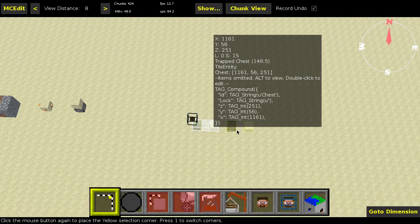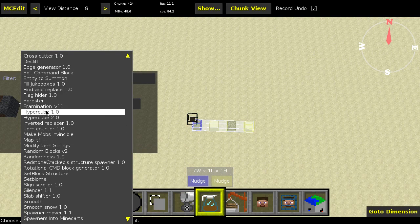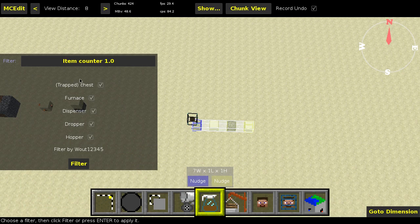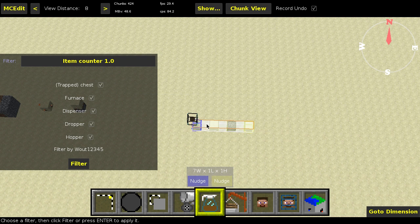Let's head right into MCEdit. Here they are — we've got our four containers. Go to Filters, the Item Counter 1.0 should be somewhere in here — yes, right here. The filter options are quite simple: there are just five checkboxes, basically selecting which containers you want to include in your count. If we include all of them we get a total of 15. It throws an exception, which isn't the best way, but it gives you visual feedback within MCEdit about the amount — it does cause some spam in your terminal since exceptions are basically errors.